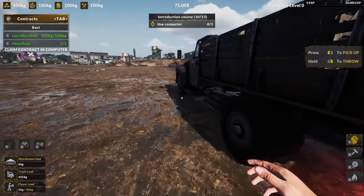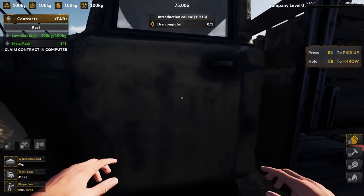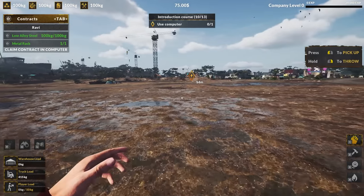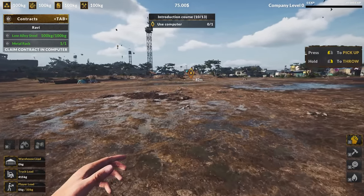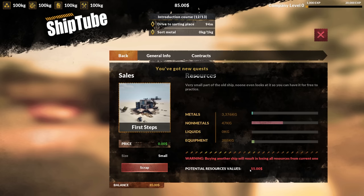It wants me to go use the computer now. That was really, really fun. Can I actually drive this? No, I don't get a truck yet. From what I remember, you used to get a truck right at the start of the first game. Oh, so we can get contracts now. This guy wants some low-alloy steel as well as a metal rack, which I've already gotten, and I guess that's just a way to get extra money.